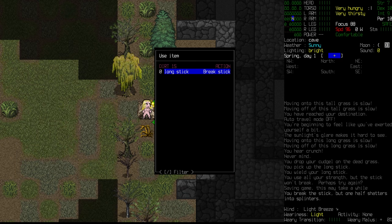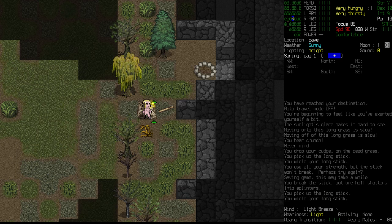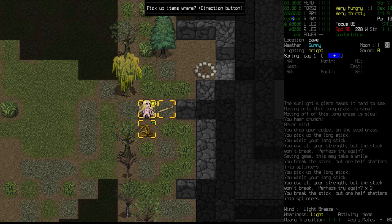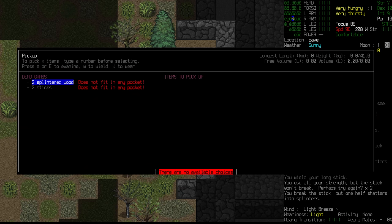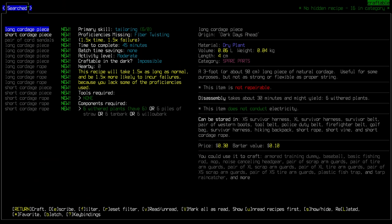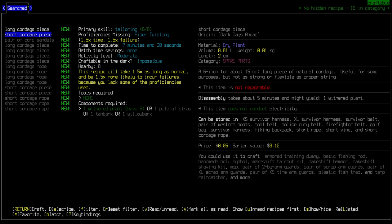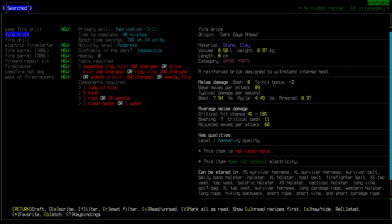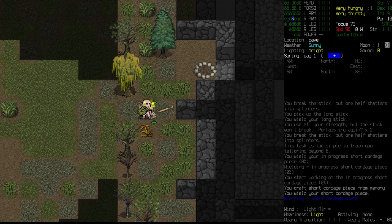Let's try and crack this last one. We'll just keep on trying using all of our seven strength. We finally got there - splintered wood and two sticks. Next up, we are going to need a short piece of cordage - seven minutes and thirty seconds to craft. And there we go. We have everything we need to make that fire drill, bar the cutting tool. We'll collect all this stuff together, go downstairs, grab the cutting tool, and grab our other things including rocks.